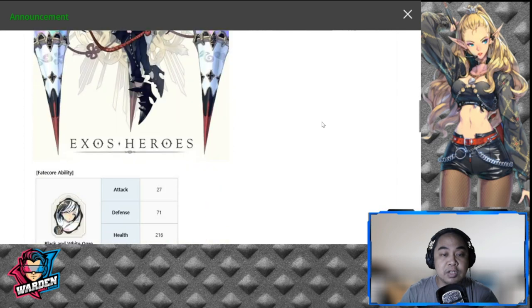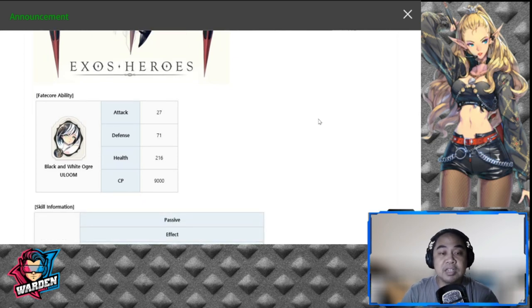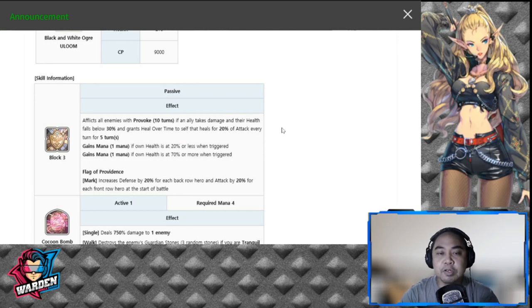Moving on to additional stats: attack is 27, defense is 71, health is 216, and combat power is 9,000, which is your usual average. So first and foremost, if you're asking whether you should consider this if you already have the other FCO Loom...